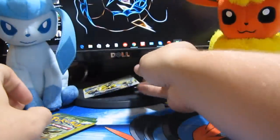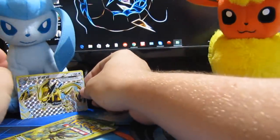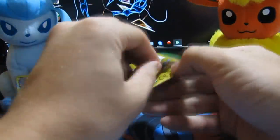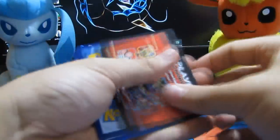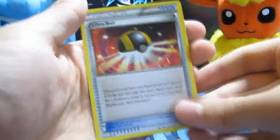My battery's dying so I gotta hurry up and open this stuff up pretty quick. I'm so excited — I can't even think. Let's hope that we can get something else. We got one good Break card so far. Let's see if we can pull out an EX or a full art. Okay, we got a Seal, we got Exploud, and we got Ultra Ball.